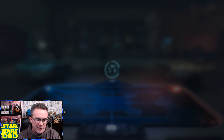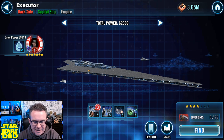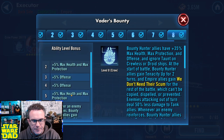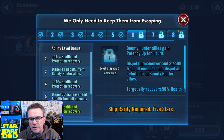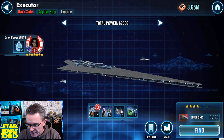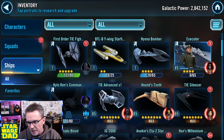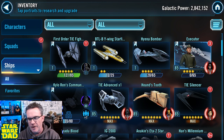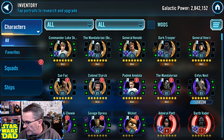For those of you who were here the day I unlocked Executor, I only took it to around level 72 because I ran out of ship credits. Well, I've got the main ability maxed out now, and that's a big deal — it gives a lot of extra health, protection, and evasion up. I have all these abilities maxed out right now to where they can be until I get Executor to five stars, which I'm making happen this month, on the 15th of April.